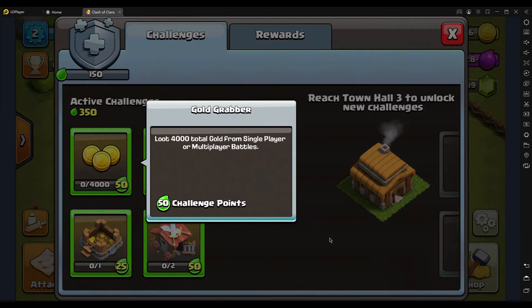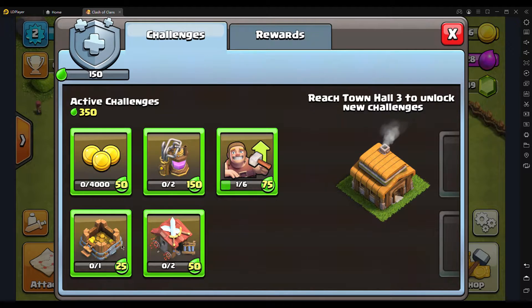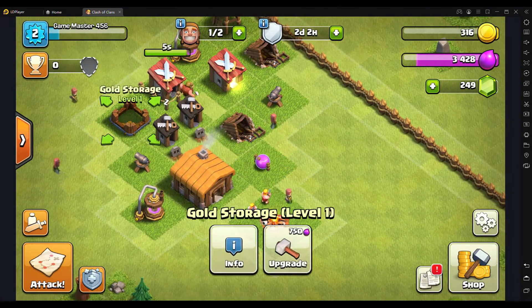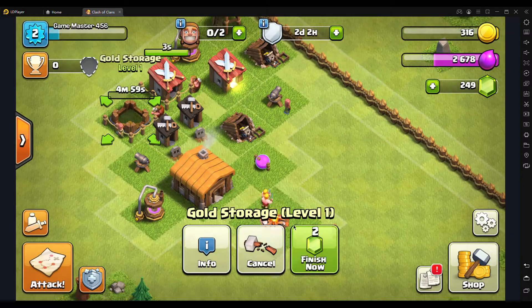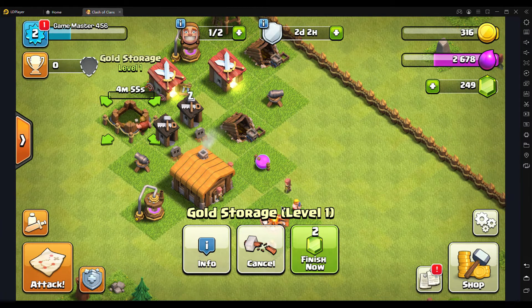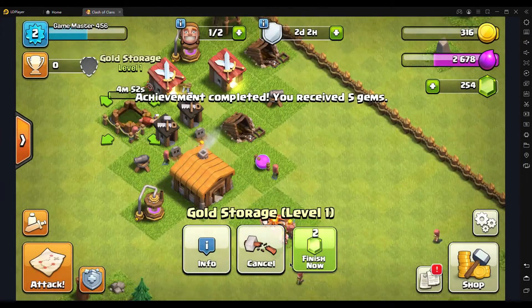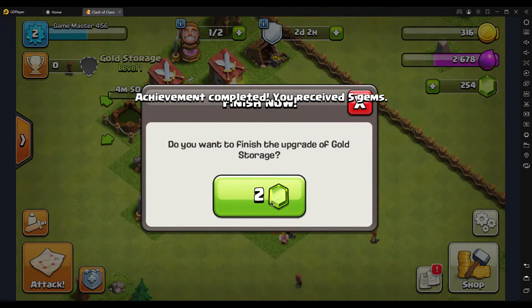Okay we have one more. Let's see what we can do here. Loot: 4,000 total gold from single player — oh, I can do that! I can upgrade my gold storage to level 2 and then I'll be able to get more gold. Should I gem it? One thing — if you are trying to play this properly, don't use gems, but for the sake of the video...